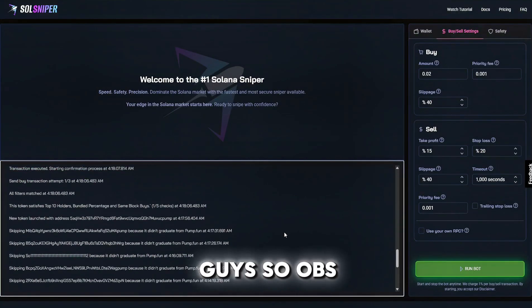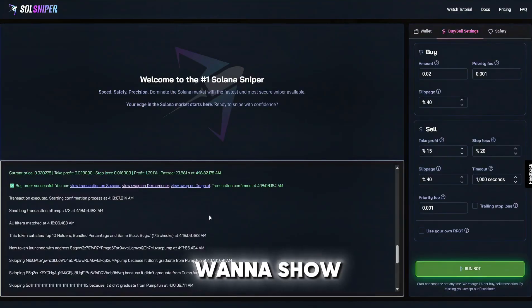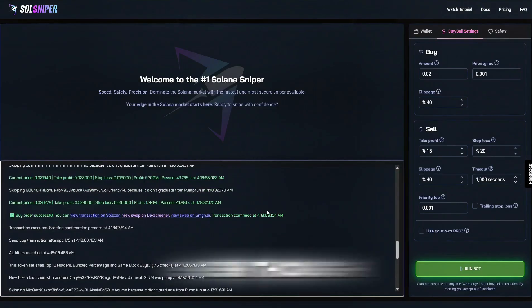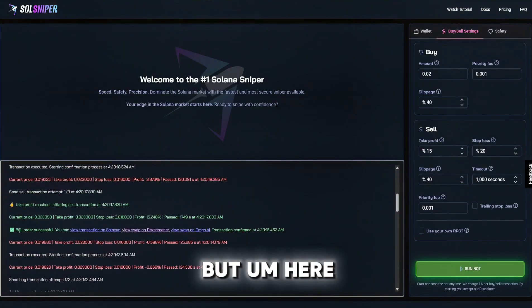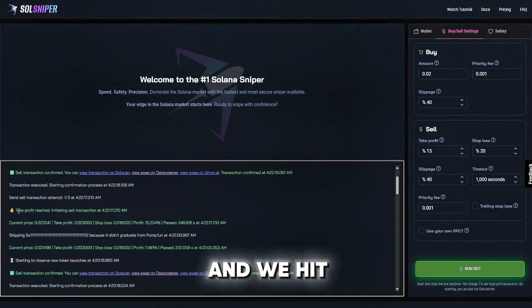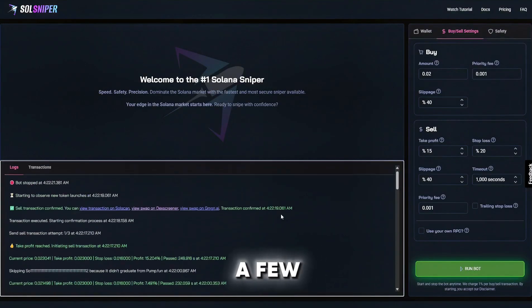OBS did glitch out, but I want to show you the trades we got into. The second time around we sniped two tokens at once and hit both take profits. In the transaction logs you can see it was a bit of a roller coaster — we got in on one token right before a spike and hit take profit immediately, in 1.7 seconds. We also hit the take profit on the second token after a few minutes.